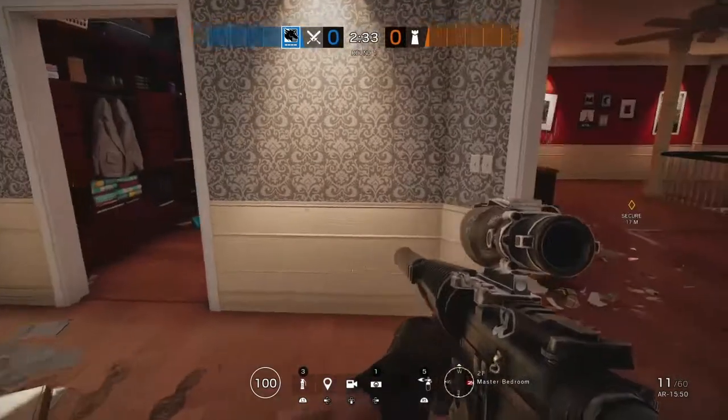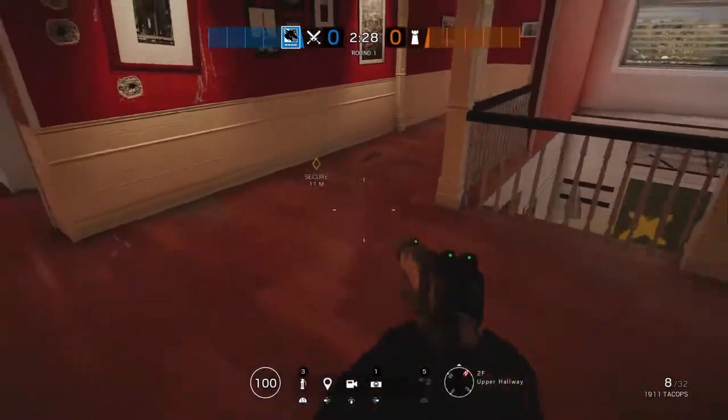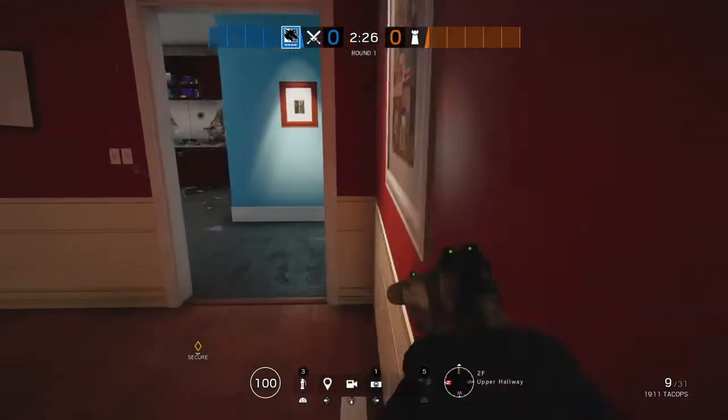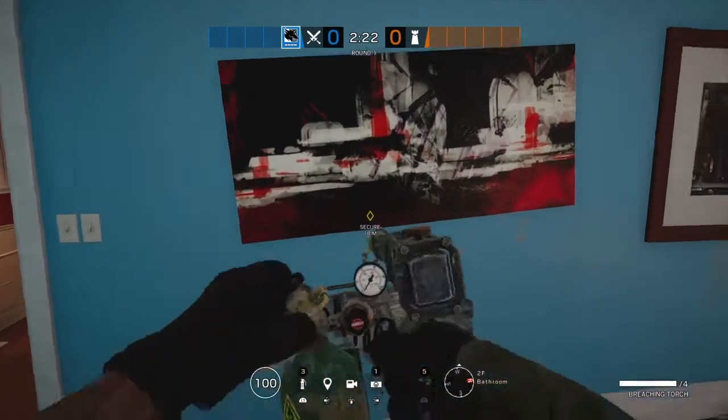So to start off this little tip guide — what we're going to pretend is that this is the objective room. Now this is going to be about the sort of mistakes you could make with the breaching torch.